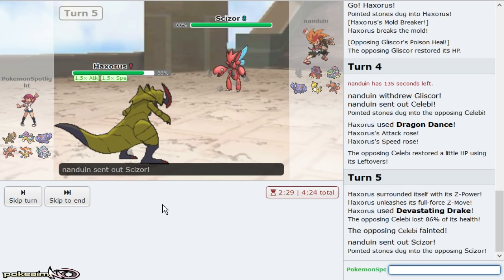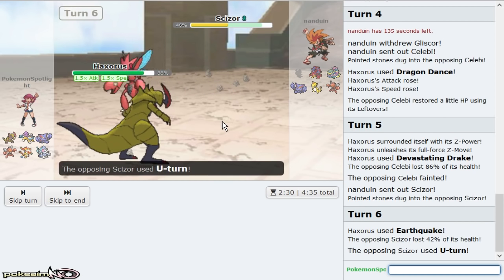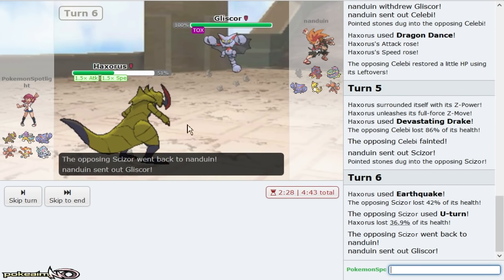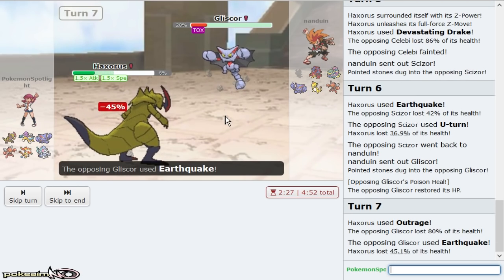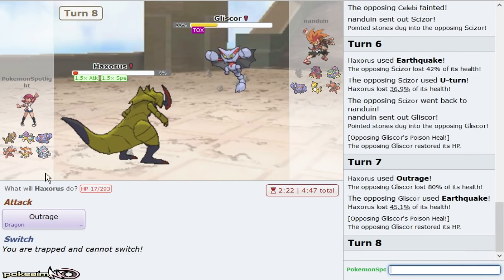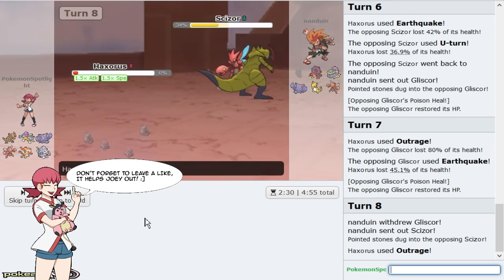Dragon Dance Haxorus is gonna pick up a KO — that might have been PhysDef Celebi too, but that doesn't matter when it's a Z-move. The Scizor comes out; I'm just gonna click Earthquake — it's fully PhysDef'd up Scizor, but damage like that you can't switch in on me anymore. Gliscor can come out if it wants, so I'm just gonna click Outrage. Even if he starts Roosting on me, my base 90 bulk is actually helping me out.